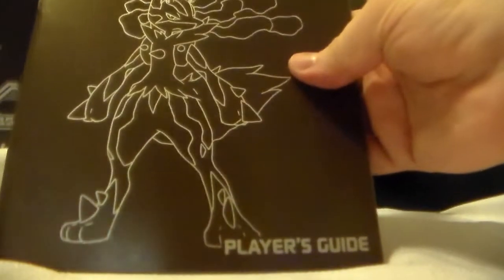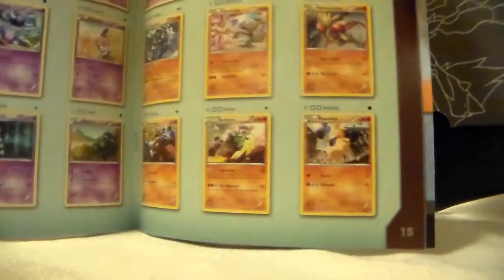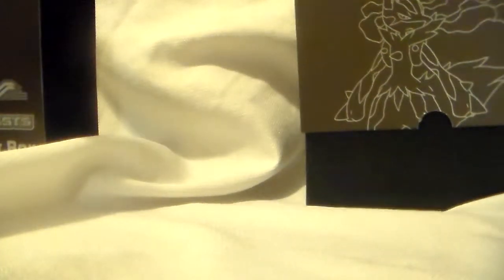It slides right off there. It has a little booklet here — the Player's Guide. Mega Lucario. All the different cards that it comes with, for the Furious Fist. Just going to keep track.